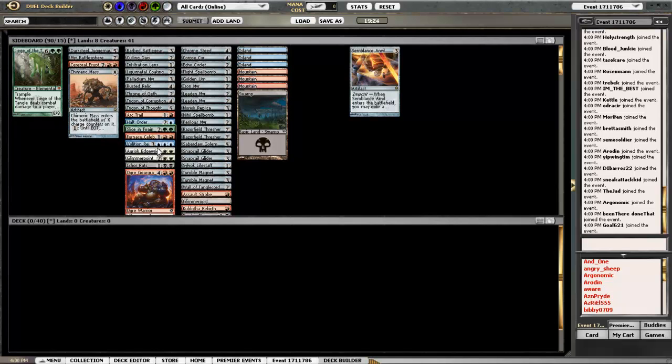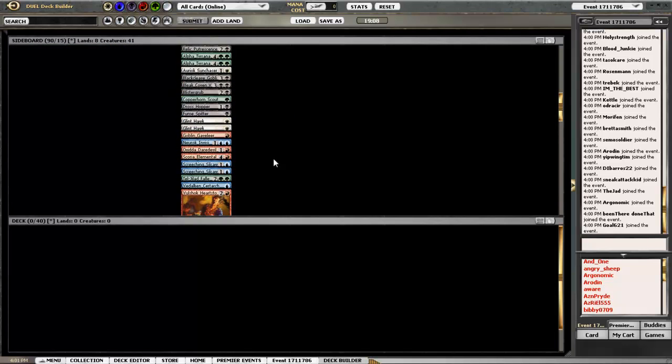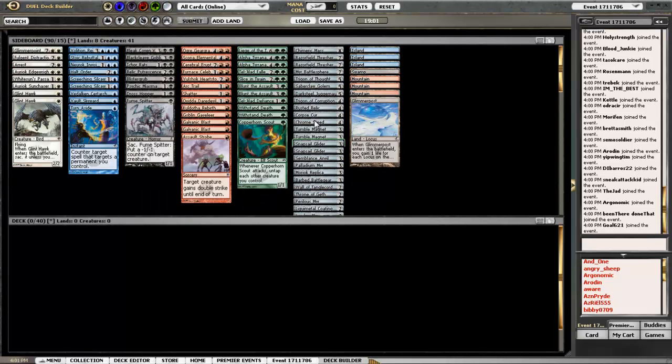If I played red and green — he's really expensive though. We'll see if I have a lot of mana. I got one, two, three — looks like only three. Sorting by color now. Arrest, Glimmer Point, Glint Hawks. White's got some playable stuff — Volition Reigns — but only one.